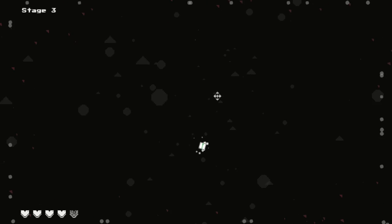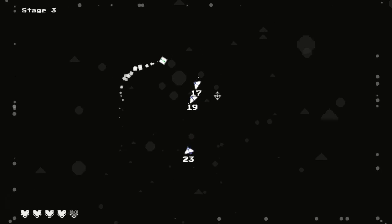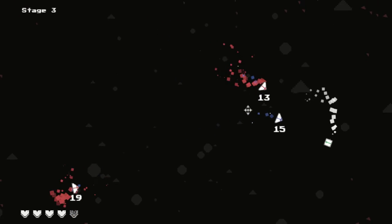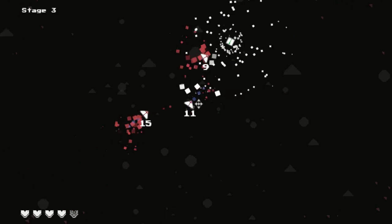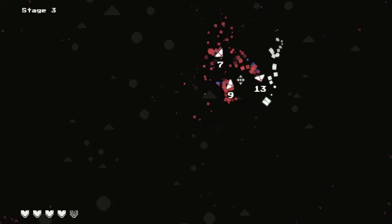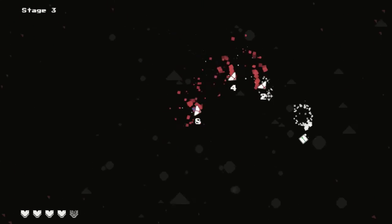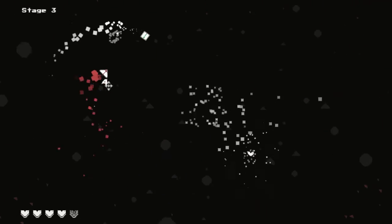This one will be really easy to show — a lot simpler than the last one. There you go — it's just a shockwave kind of thing. Notice how when I do the shockwave it affected the enemy that wasn't in rage mode, but it didn't affect the enemy in rage mode. That's a common thing with the abilities.